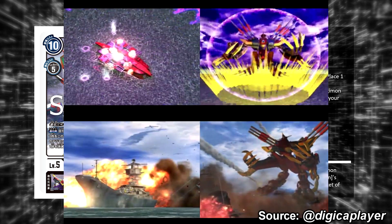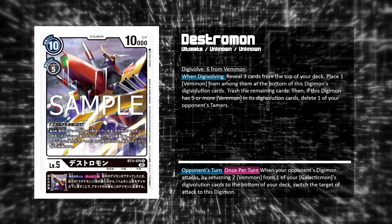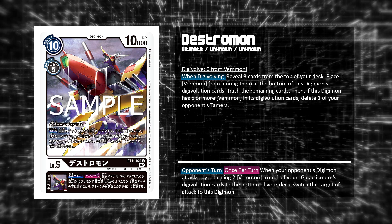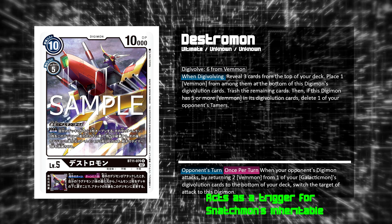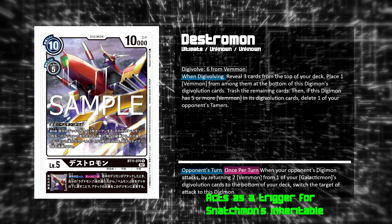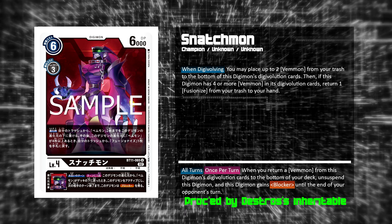Destromon's effect to delete an opposing Tamer could be a reference to how in the game, when Destromon first appears, it actually blows up an opposing fleet of naval ships — in other words, it probably killed some humans in the story. On Inheritable, opponent's turn once per turn, when your opponent's Digimon attacks, by returning 2 Vemmon from one of your Galacticmon's evolution cards to the bottom of your deck, switch the target of attack to this Digimon. This is a very nice defensive effect that can stop your opponent's attack even if you don't have any blockers or if your blockers are suspended. This effect gives you a way to return the Vemmon in your evolution cards to deck bottom, meeting the activation conditions of Snatchmon's Inheritable. So even though Galacticmon doesn't have reboots, you can freely attack with it, and then during the opponent's turn, use Destromon's Inheritable to force your opponent to attack Galacticmon for Pseudo Blocker, triggering Snatchmon's Inheritable to unsuspend your Galacticmon and turn it into a blocker to stop a second attack.